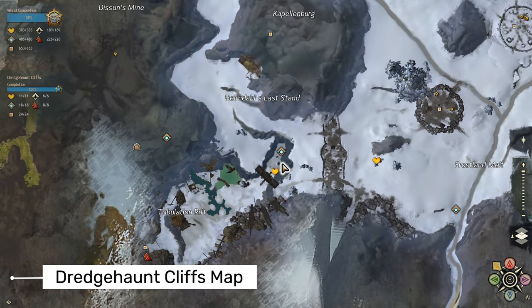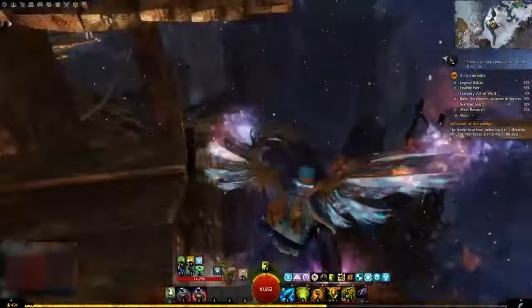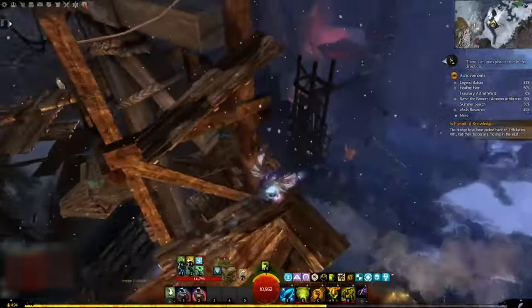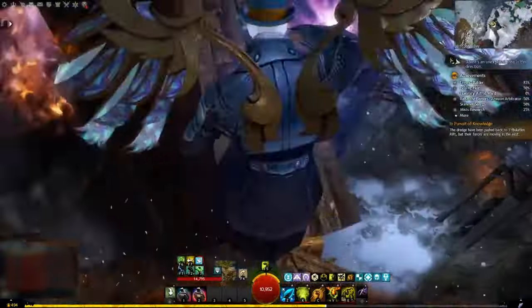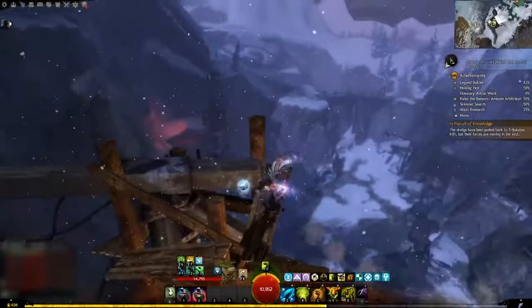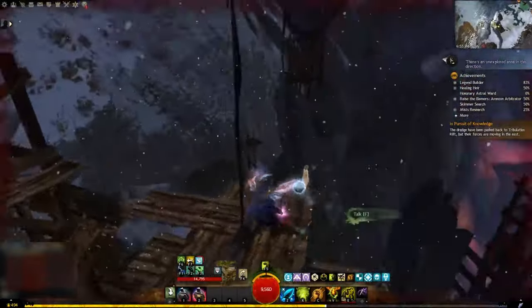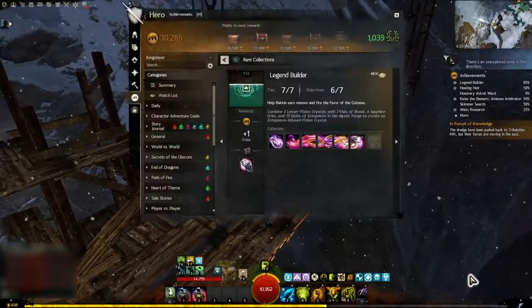Next, use the Tribulation Waypoint then head southwest toward the Tribulation Rift. Start climbing the scaffolding and outer rocks until you reach the highest part of the wooden tower, then jump across and talk to Beckin to complete this part. Note that this area is part of a jumping puzzle where you cannot use your flying mount or glider and there is no way to cheat — you have to do the actual jumping puzzle. Believe me, I tried more than once. The jumping puzzle is not so hard and it will not take a lot of effort to reach Beckin.